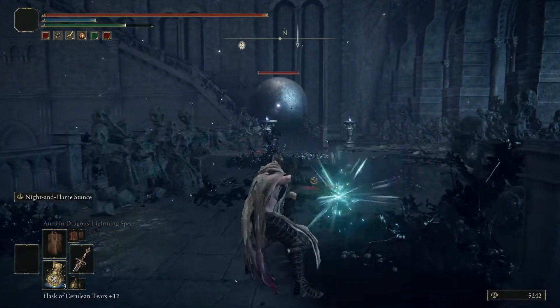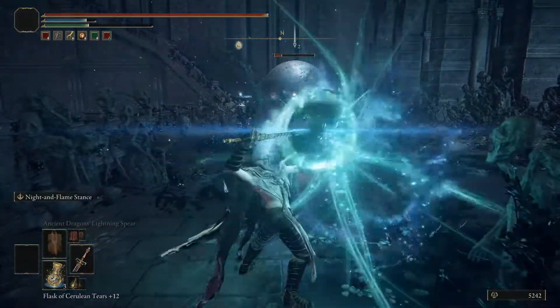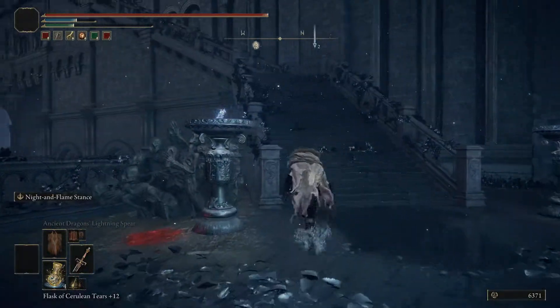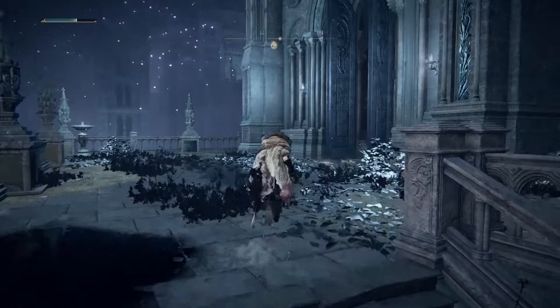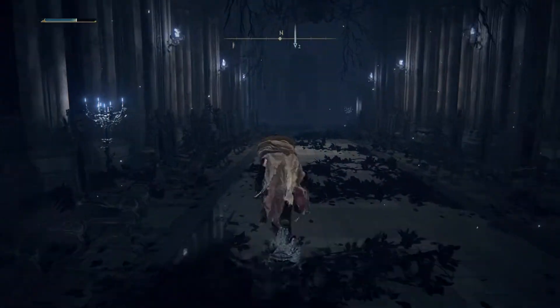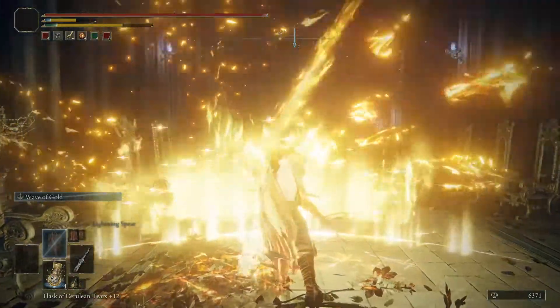You're going to want to clear out this boulder and give him the business — nothing too hard. Then go up the stairs, make a right and go through this little church. There's going to be a bunch of adds that drop down, so just quickly take care of them.